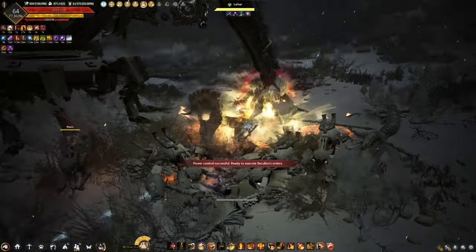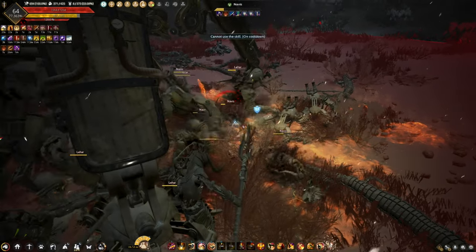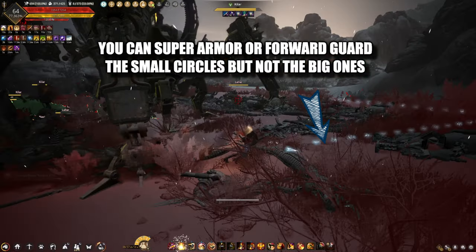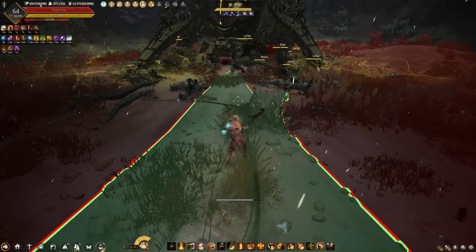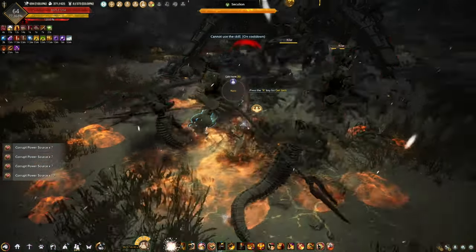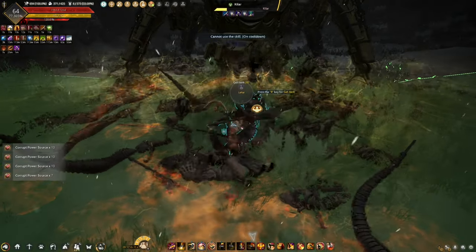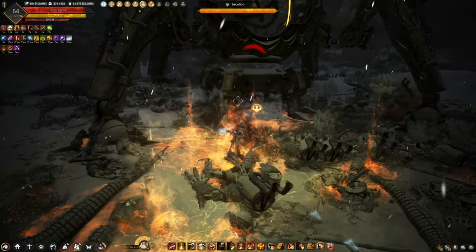During a leg phase, the Sekelion will perform a scripted attack and you need to avoid the red area. If you get hit, there's a big chance you will die, so be very careful. There are also attacks that you can forward guard or super armor, but not all of them, so be mindful of that and your positioning. If you have high enough DR, you can tank some of the attacks.